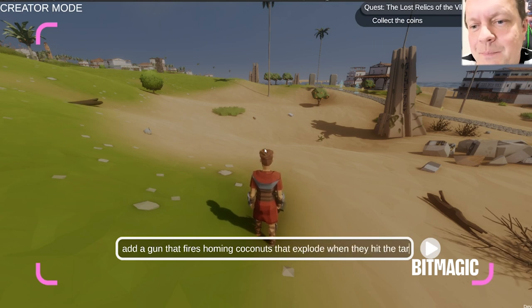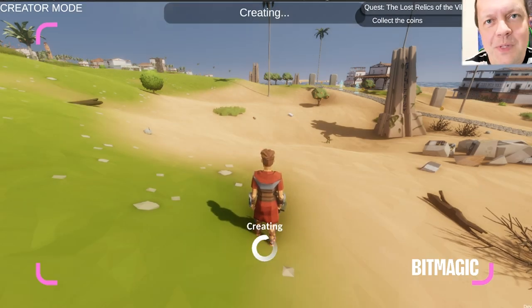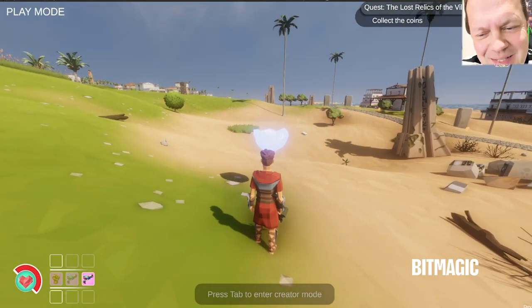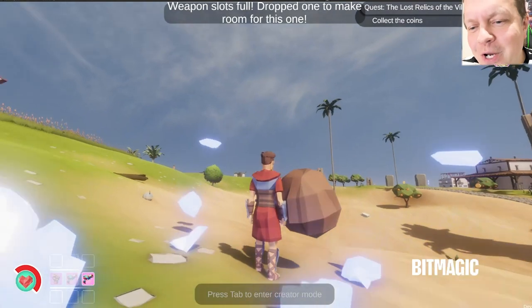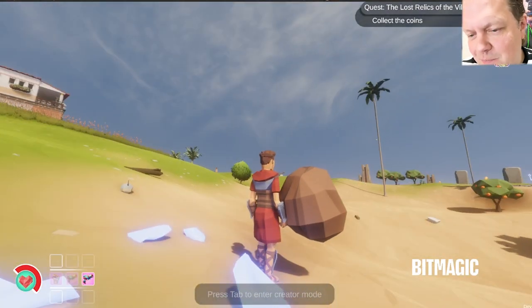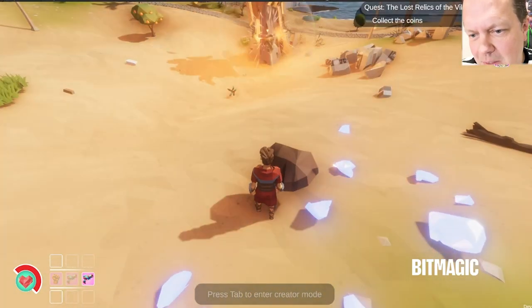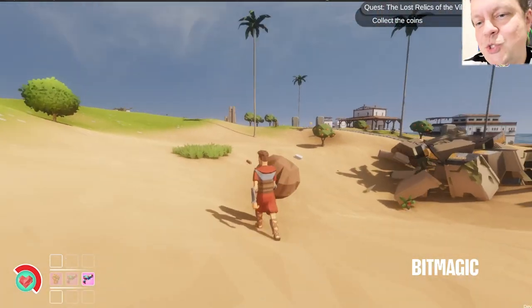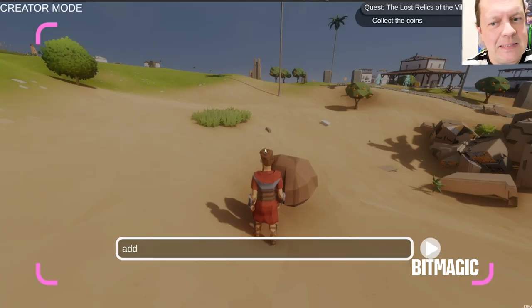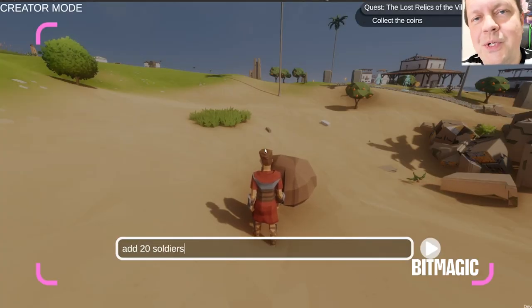But let's see — if we want to create a machine gun that actually shoots coconuts that explode right on target, the weapon this time seems to be a giant coconut shell, and it does the job. Now the coconut, when it hits the target, it explodes instantly, which is what we were trying to do.